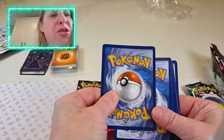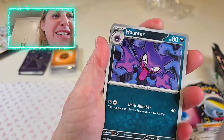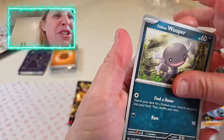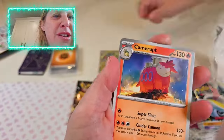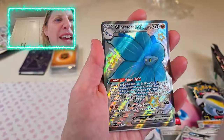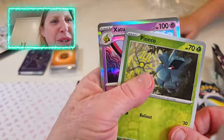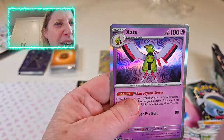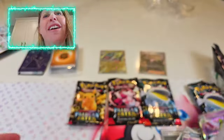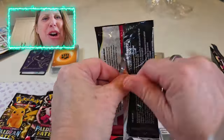Alright, throw away that code card, throw the Energy in front. Look at how cute that little guy is. Oh, look at that — Glamora EX! That is a beauty. And wait, do we see some more holos? Oh, we got a Zatu holo — that's a nice little card right there. I told you I was feeling lucky, folks! Let's keep going.